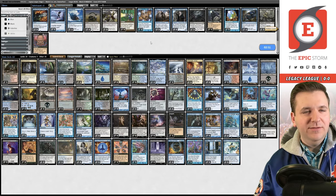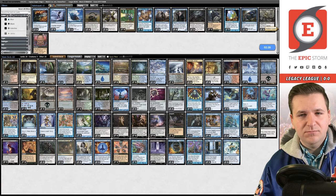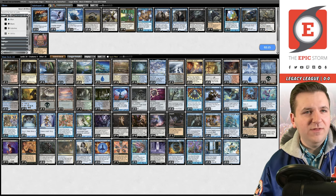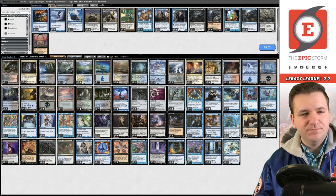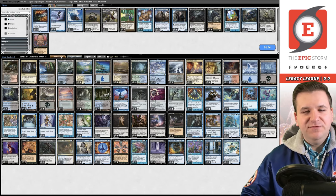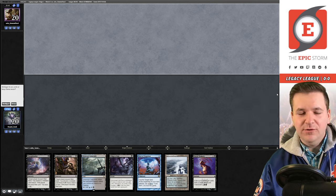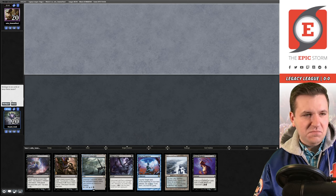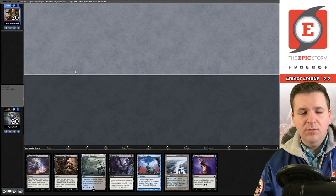Do we want to change how I boarded? You could bring in Hydro and Pyroblast since they counter red and blue elemental blasts, but I don't know if that's better than the protection we already have. I'll just resubmit. This time I'll be more conscious about fetching for basics so I don't throw away the game. Keep this hand — what could go wrong? They mulliganed to five.